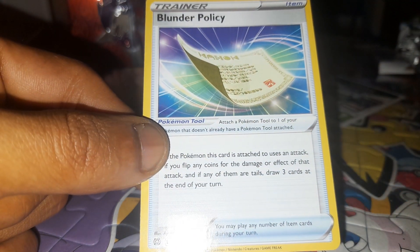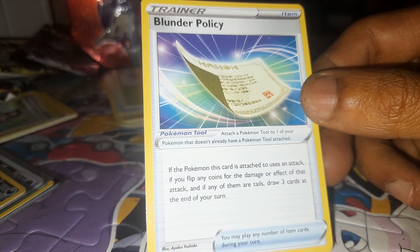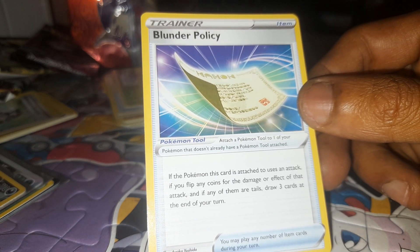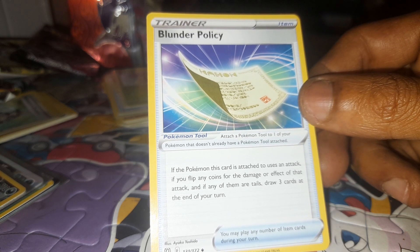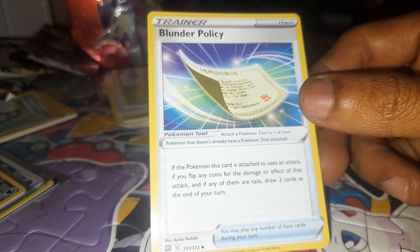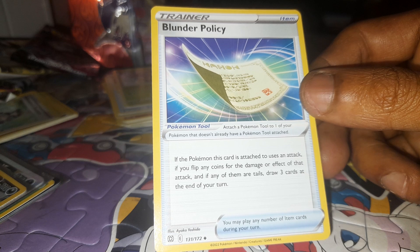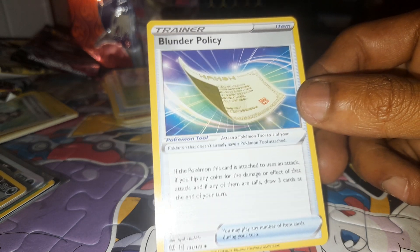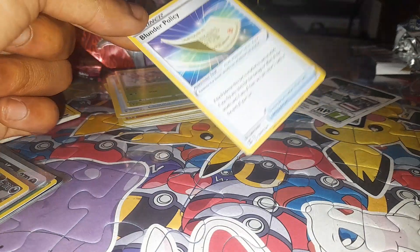The final card from this Brilliant Stars pack is a Trainer Item: Blunder Policy — a Pokemon Tool. Attach it to one of your Pokemon that doesn't already have a Pokemon Tool attached. If the Pokemon this card is attached to uses an attack and you flip a coin for the damage or effect of that attack, if any of them are tails, draw three cards and end your turn. You may play any number of item cards during your turn. 131 out of 172.